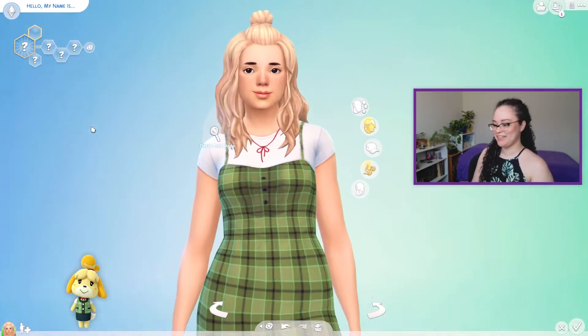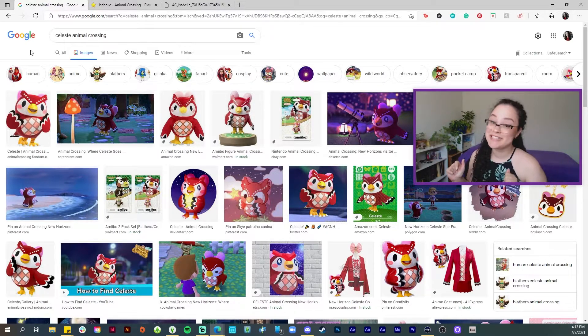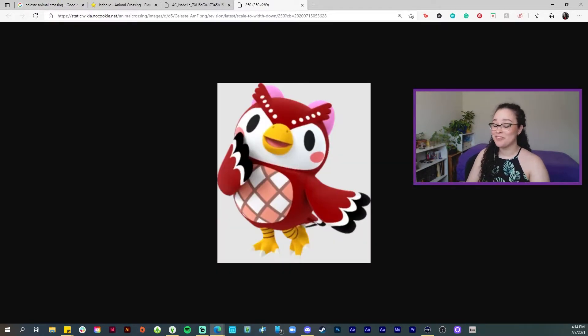And here is Sim Isabelle! Let me know what you think of her in the comments. So next up I would like to do Celeste. Celeste is one of my favorite characters in Animal Crossing — I think she is beyond adorable. So she's up next.